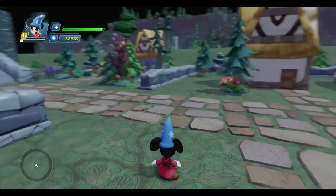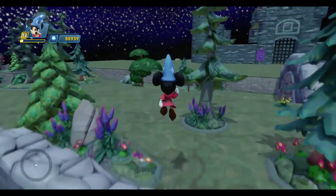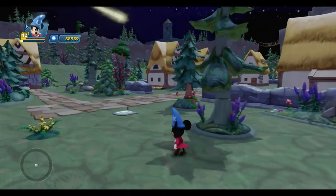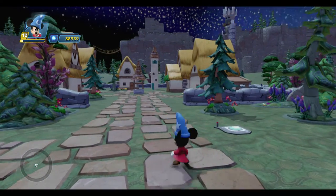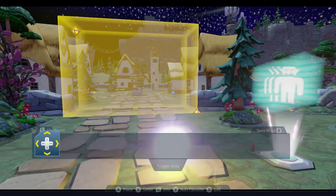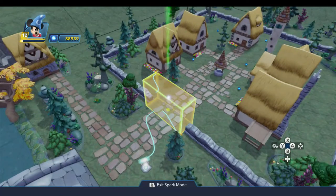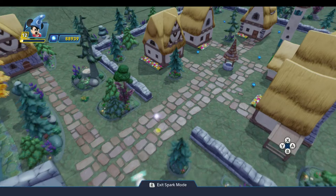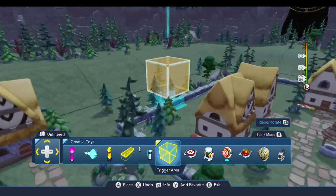You'll see one problem already: what happens if I hop over the wall to get into the village? Well, now I haven't passed that trigger area at all — I've actually gone around it, and so nothing happens. That's one of the downfalls of the trigger area: you want to use this in a spot where a player has to go through it. So a better place to use something like that — and I'm going to take that out because that's not what we're going to use.